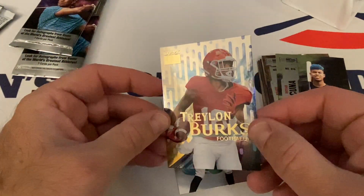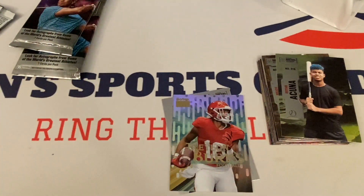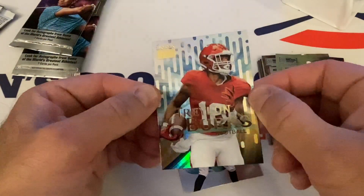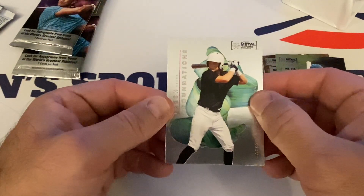Treylon Burks — Skybox Premium card, looks more like a chrome card. Checking the box: Skybox Premium regular is one in four packs, Gold Parallel one in ten, Gold Auto one in 100. This one might actually be the Gold parallel — putting it aside. Ending pack three with a Fresh Foundations of Jackson Holiday, a nice insert. That's pack three done.